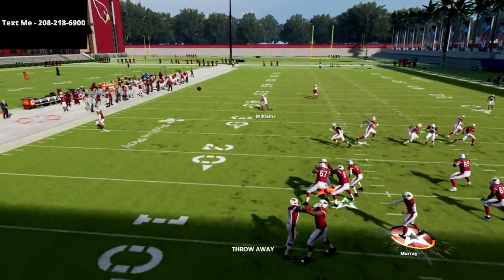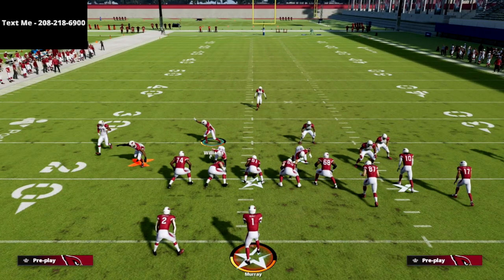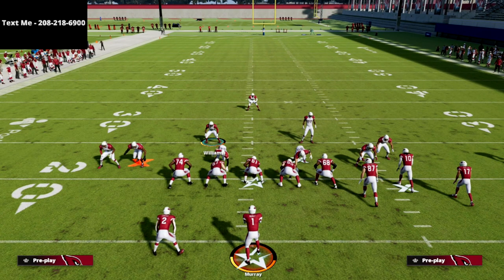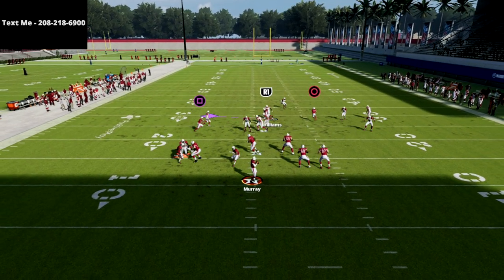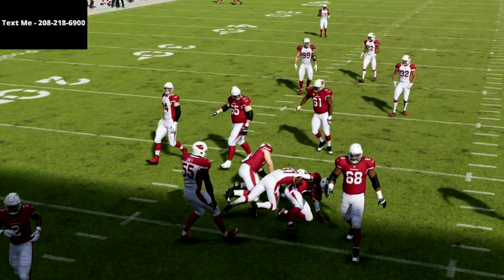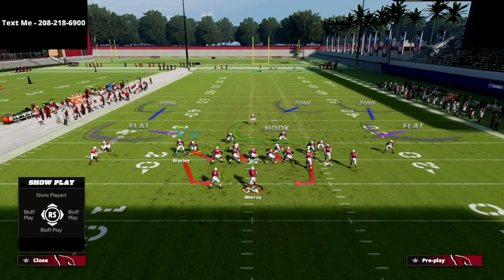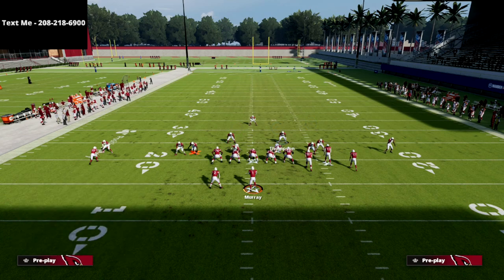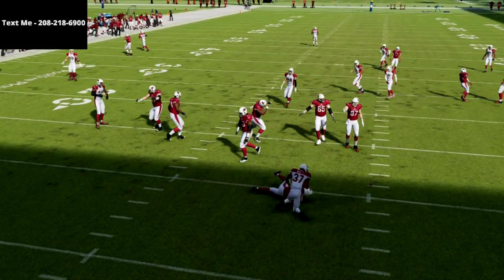This is such a good blitz. I've shown it against max protect — it also works against a blocked running back or blocked tight end, just trust me. Against max protect, go down to the right and there you see it looping around and getting pressure. To guarantee the pressure, man up the running back. If you don't, you won't always get the best result against a blocking running back. But against a delay fade where they don't block the running back, this blitz is one of the best in the game — they're blocking the delay fade and there's just no chance of picking it up.